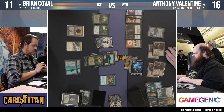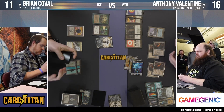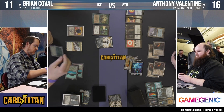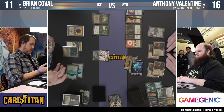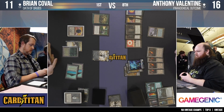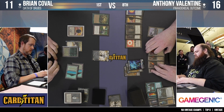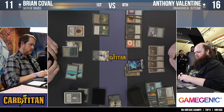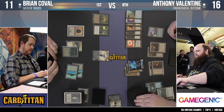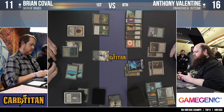He needs one more mana to play Time Walk through Trinisphere, so Time Walk will have to wait — he passes the turn with only two available mana. This outcome is still TBD. Worth noting: the Phyrexian Metamorphs, a tentpole of the Oath deck, do a great job becoming another Atraxa. Anthony could effectively play three or four Atraxas if he had them. With Trinisphere in play, Brian cannot protect his Time Walk with Force of Will, so Anthony sitting on Tolarian Academy can Force as many of Brian's spells as he wants.